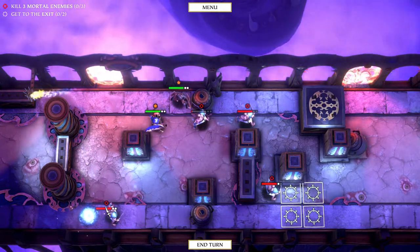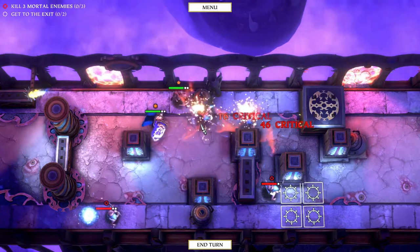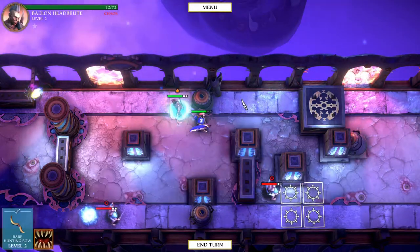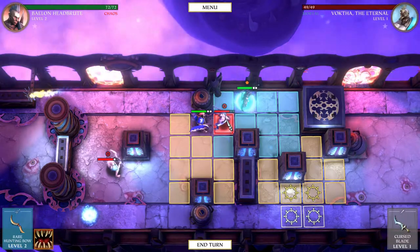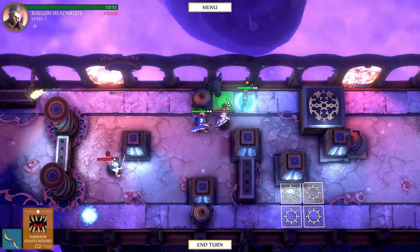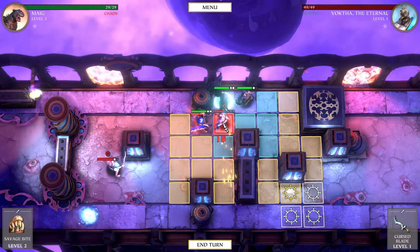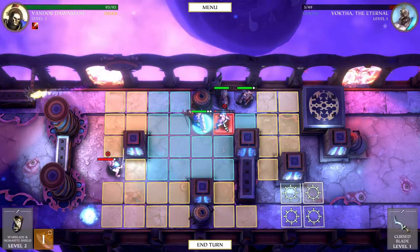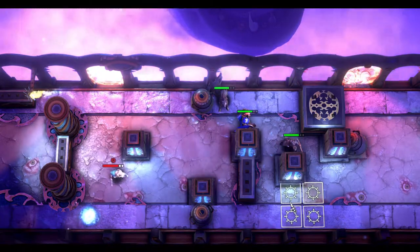Oh no, there's another enemy — maybe we shouldn't time-waste. We'll channel our inner calm and now we run away. He can basically reach us anyway so that's fine. We can summon our little hound — come on, doggy! There he is. Come on buddy, I wanted you to kill him. Now we run away I guess — let's get to that exit. And it's a level complete!